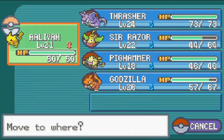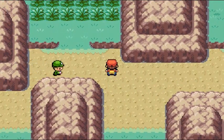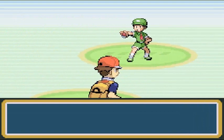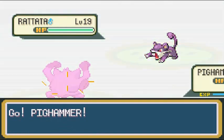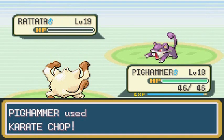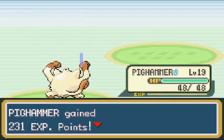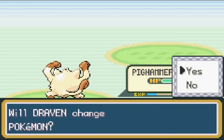Let's go with the man, the myth, the legend — Pig Hammer! He says he's taking Rock Tunnel to Lavender Town. Camper Drew would like to battle and he's coming out with his Rattata. Karate Chop — will it? It does! Easy stuff. Goal is to evolve Pig Hammer before Lavender Town — it might not happen, but one can dream.